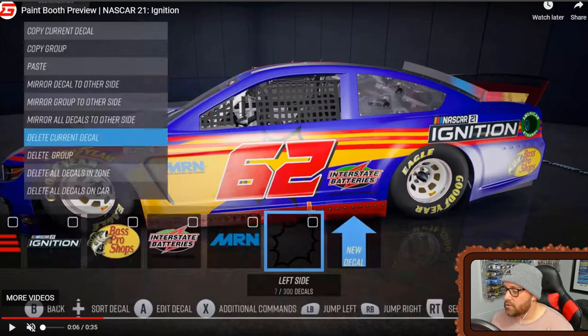Here's what I assume is the additional commands button: you have copy current decal, copy group, and paste — copy and paste, very nice. Here's a big one that's going to save so much time for painters: mirror decal and mirror group to the other side. You can do everything on one side of the car and hit mirror group — those little squares in the top right corner of the decal boxes let you check them and mirror everything at once. What might take an hour and a half may only take 35–40 minutes. That saves so much time — they really thought ahead.